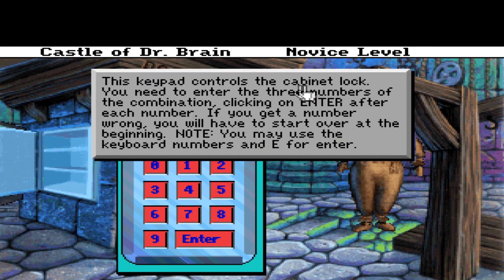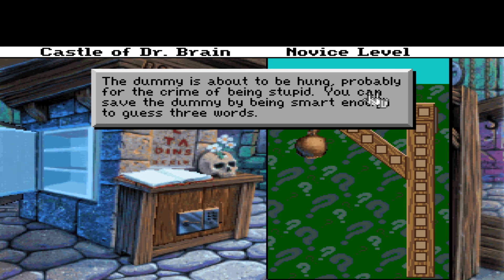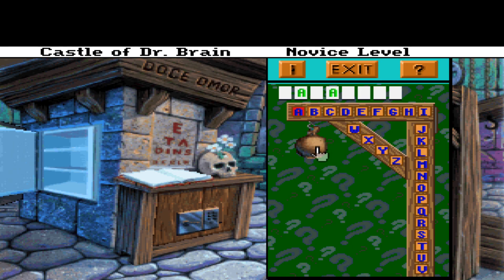The keypad contains the cabinet lock — you need to enter the three numbers of the combination, clicking on Enter after each number. If you get a number wrong you'll have to start over at the beginning. The dummy is about to be hung, probably for the crime of being stupid. Dr. Brain is hardcore — you can save the dummy by being smart enough to guess three words. It's hangman! Guess the words by choosing one letter at a time; if your guess is correct the letters will appear in the word above the dummy, but if you get too many wrong the dummy will hang. Each time you guess a word the dummy will give you a clue to the cabinet lock. Two A's, one N.